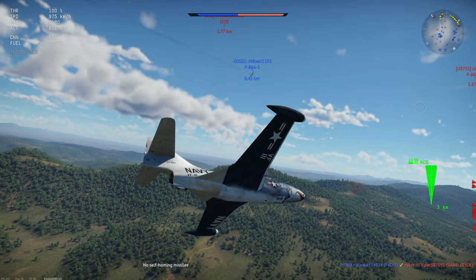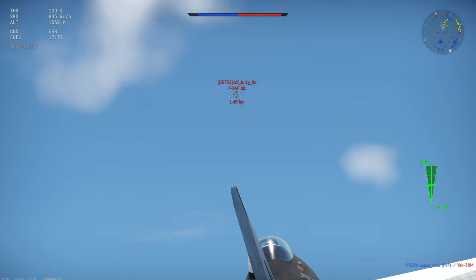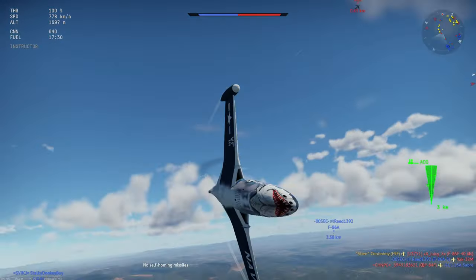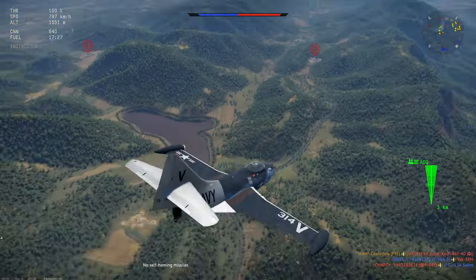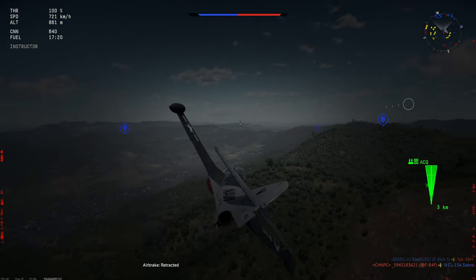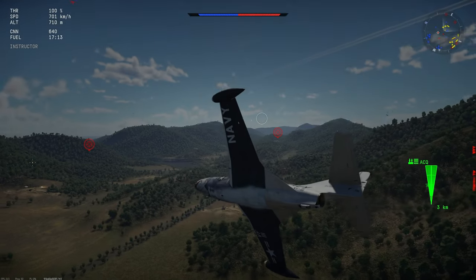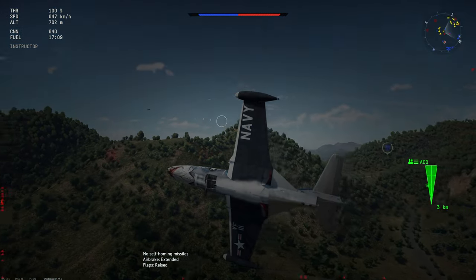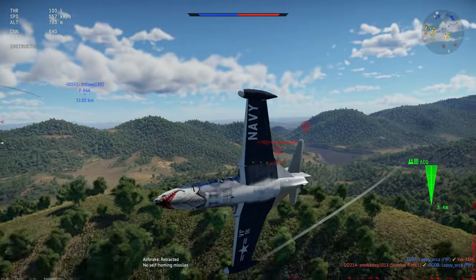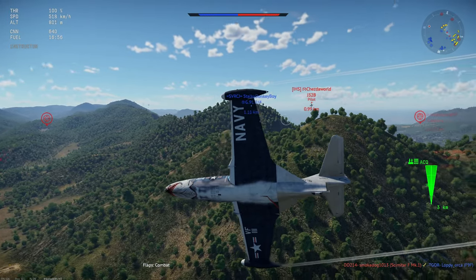That was a little close for comfort — if that was my ally, I did not like that. We have an F-86 here — I'm not a huge fan of head-ons with this plane. We have a J32 behind us, got to turn. He's got what look like AIM-9Ls. I lost control because I don't have ACE crew flying this — I'll take out those flaps. Partial flap engagement does help a little bit, enough to be seen as effective.